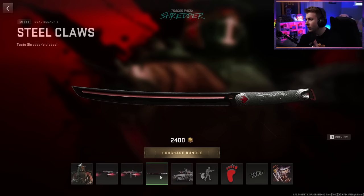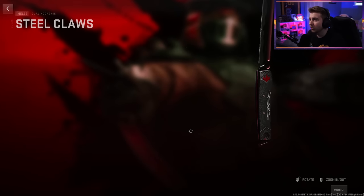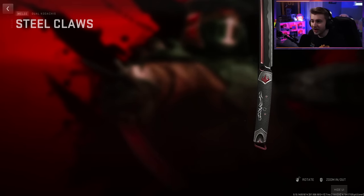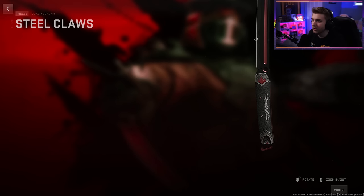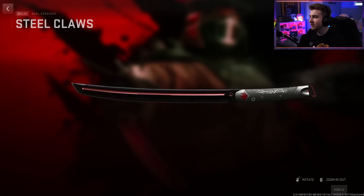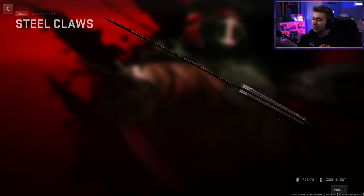And that's not it — we get another weapon: the dual Kodachis, however you want to pronounce it. This is a really cool blueprint. While it's vertical, let's look at the handle — it has the logo with matte black and silver with a red outline. On the blade, it has that red indent. This is probably going to be the best blueprint to come out for the Kodachis. I don't know how you can do this any better.